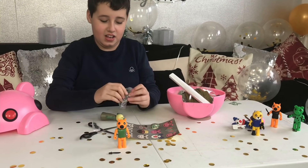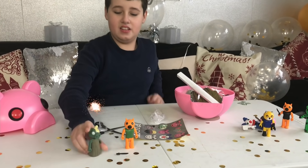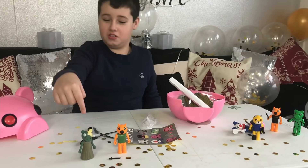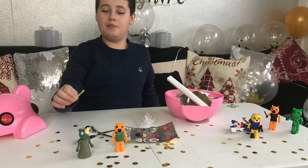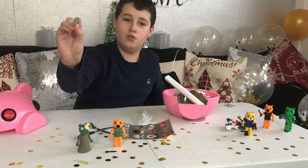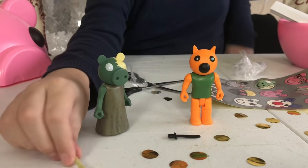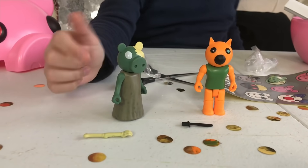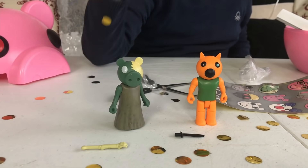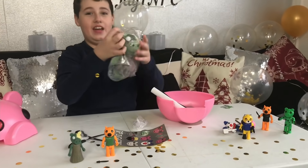Next up we have the Zombie Piggy figure — there he is! He's technically the same as Piggy but looks cooler. His weapon is different — his is a skeleton hand. He also comes with a code, which is really cool.